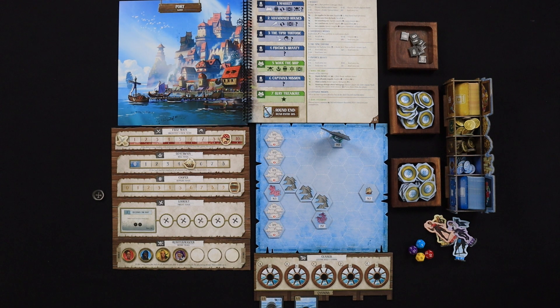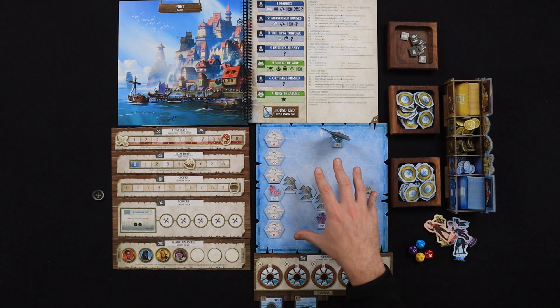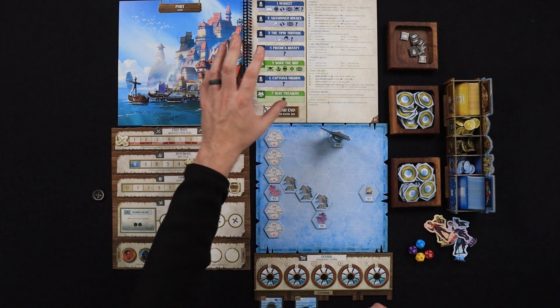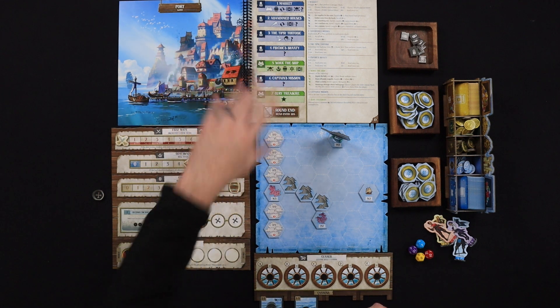Here is the setup — I've got everything as tight as I possibly could in here. There's a lot here but I wanted to make sure I give an overview of everything that's out. We've got the main board here where we're gonna be doing our actions, and the book which is going to be where we are taking our actions. We're gonna be flipping through those two as we travel and go to different locations.